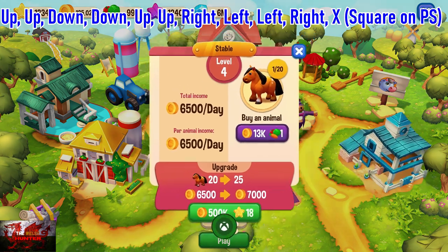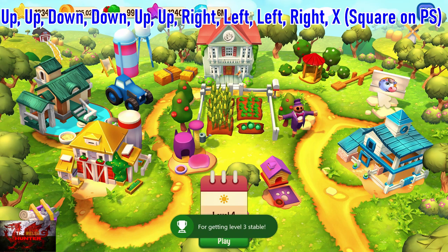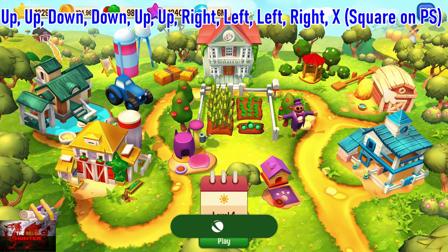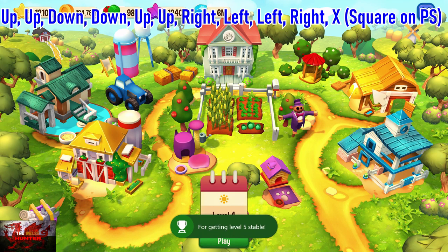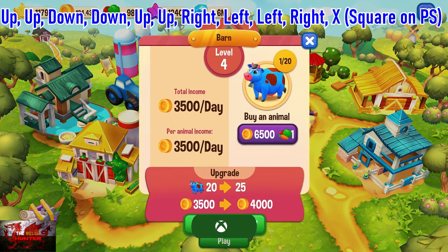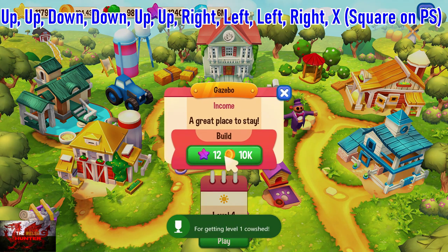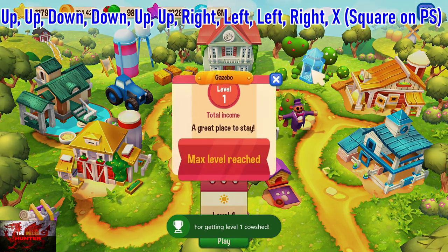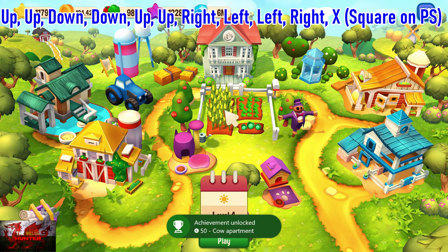By the way, you will get three achievements as well related to just staying on this farm menu, and that is for watching over it for 5, 15, and 30 minutes. Because this is what I meant by the sort of main menu of the game — the farm. That should be everything now. We've gotten all of the upgrade achievements. Max level reached on absolutely everything. The gazebos and the house and everything, they don't matter, but you know, make it look nice.